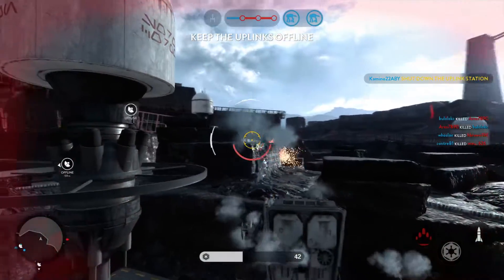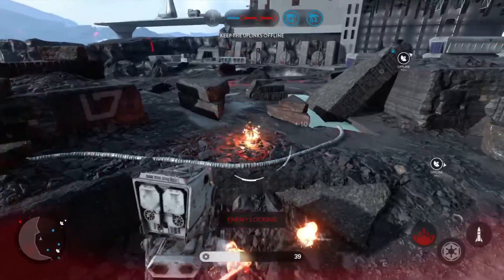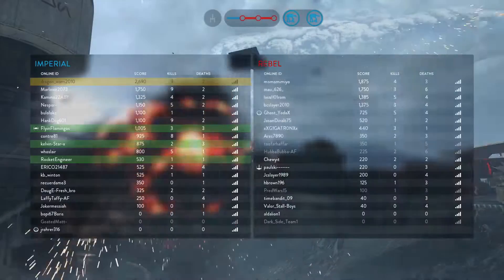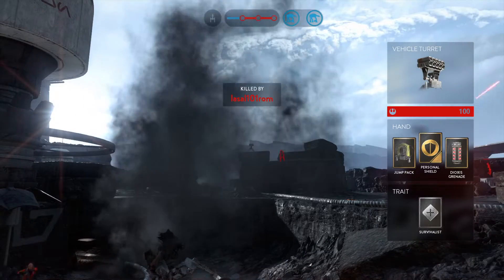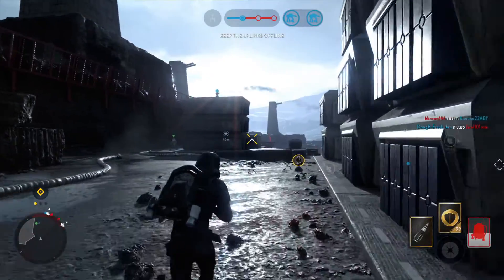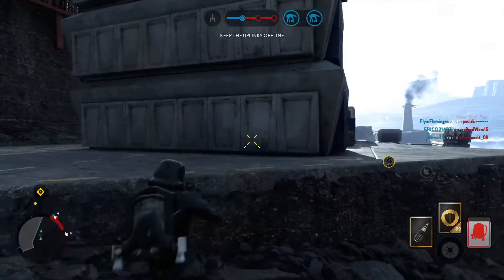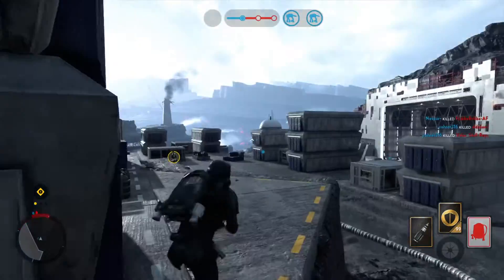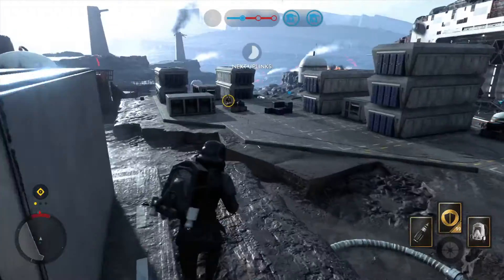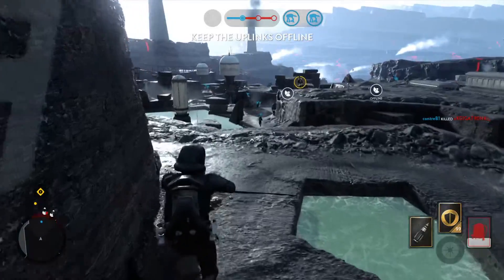Rebel bomber targeting sequence disrupted. They've locked onto you. Rogue Squadron's Y-Wings are no longer a threat. Engage at will. Proceed to rebel uplink stations.